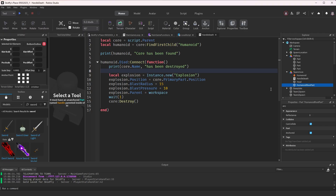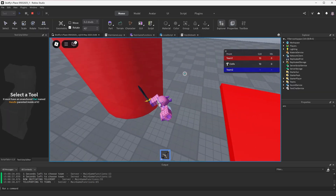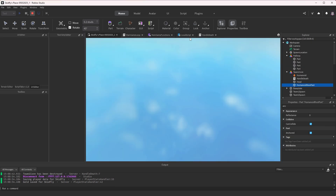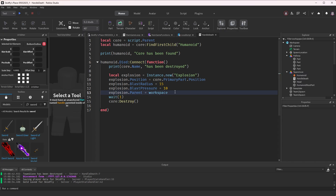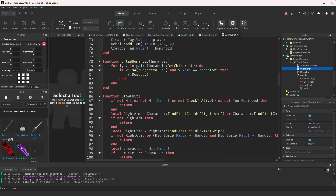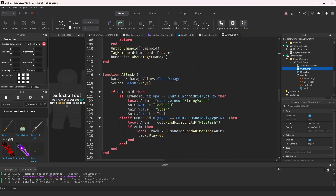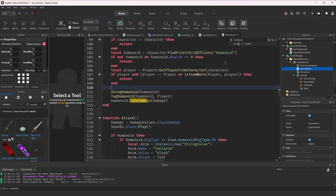Oh my gosh — was that really the issue? I was trying to figure out why the 'died' function won't fire. There we go — that was the issue. I literally misspelled 'HumanoidRootPart'. Let's go!